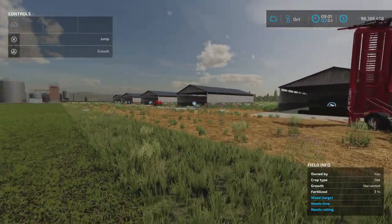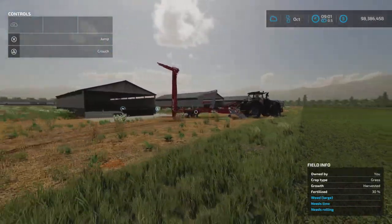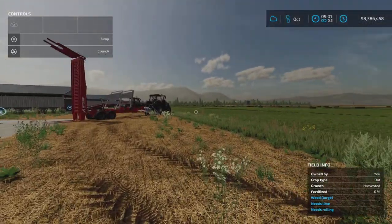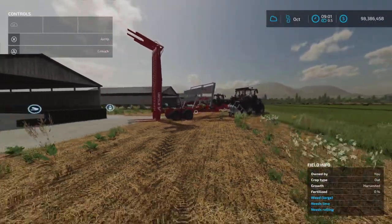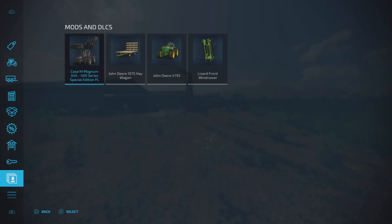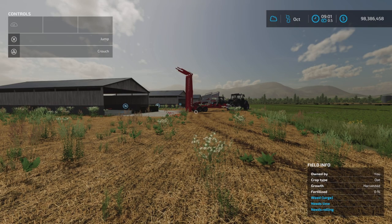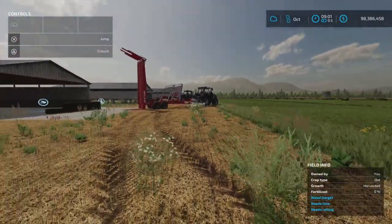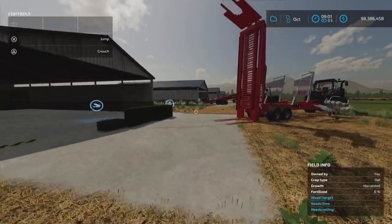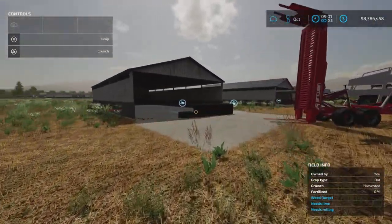In conclusion, as I have demonstrated on this modded map - Fox Farms - I haven't used any modded equipment except one of the mini bale auto load things. The mods I had for this test: this Case Magnum, the John Deere hay wagon - which I didn't even use - and the Lizard front wind rower. That is the only mods I had. No liftable bales, and I didn't test any of the selectable size bales, although those all will go in here.